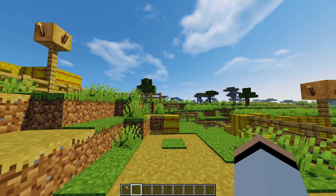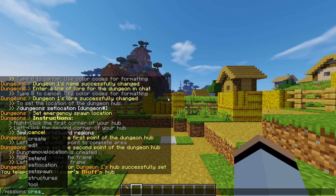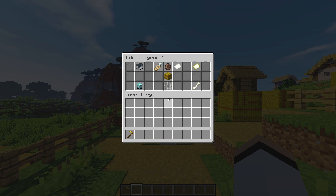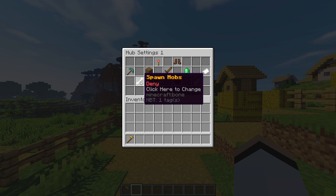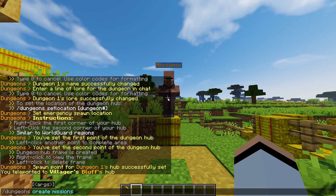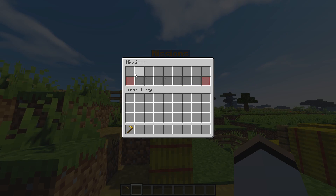Let's spawn our missions NPC. This NPC handles all missions — what players can see and what missions they can join in your dungeon hub. Make sure you place him inside the dungeon hub, or he won't know which missions to display. Use the command slash dungeons create missions to spawn him. Also make sure spawning entities is enabled in your dungeons edit settings — this is an uncommon mistake that can prevent the NPC from spawning.